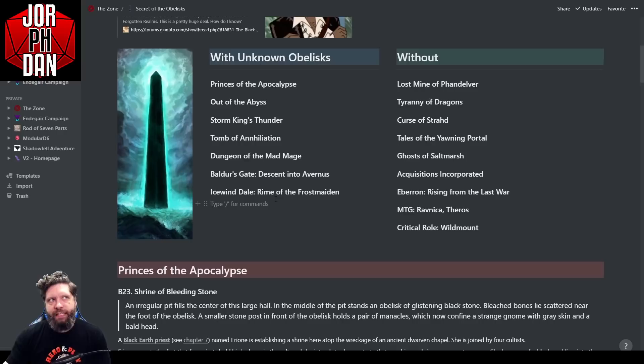Basically, the obelisks vary in size but they're always black. They have some kind of magic associated with them — sometimes a specific school of magic, sometimes not. And the big surprise is that within some of these is a trapped creature, like a celestial or a devil or something like that. Let's go down the list.